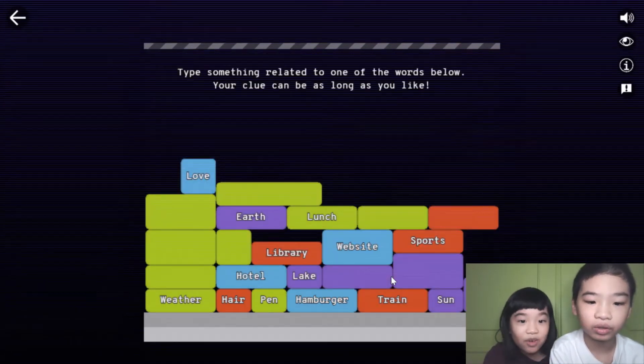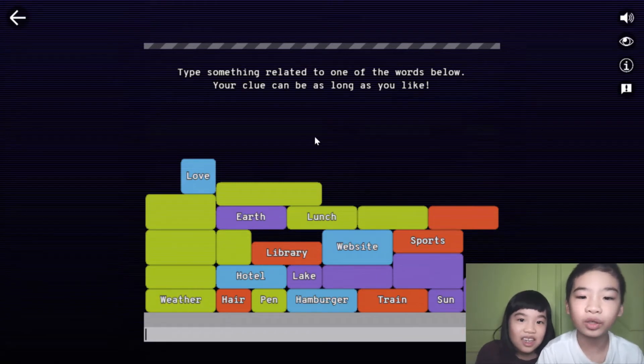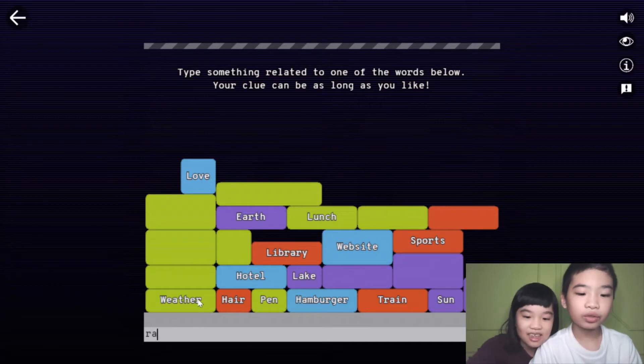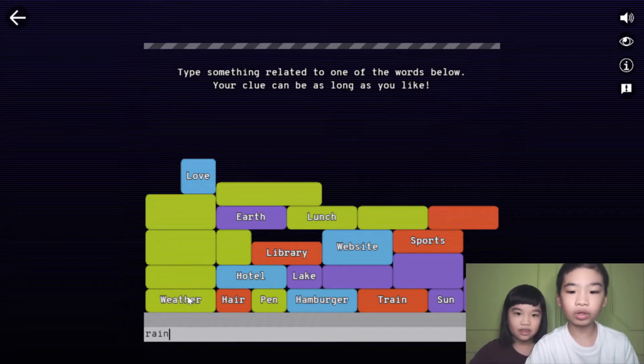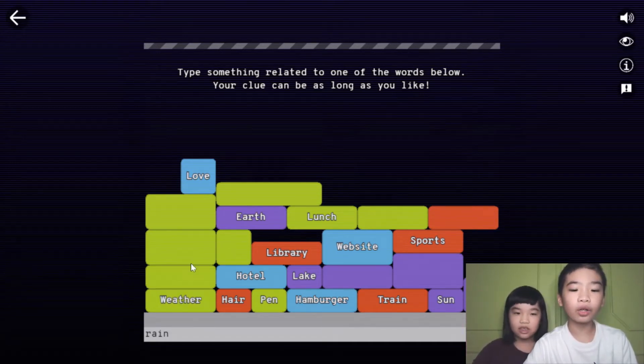You can type related words. Weather — you should do weather. Type something related to one of the words below. Your clue can be as long as you like. Rain. The word it's most related to will focus on one word, and the AI will guess which word you're talking about, delete that word, and turn it into points. It'll also delete the other blocks around it which are the same color.